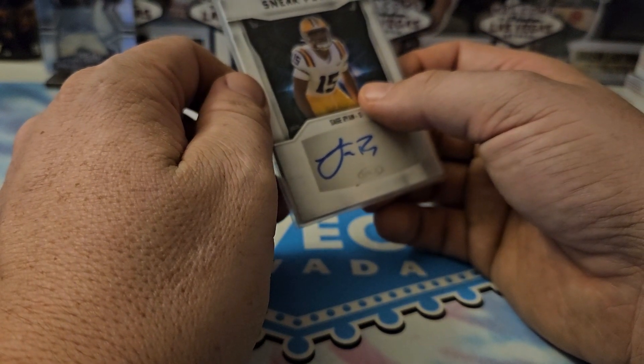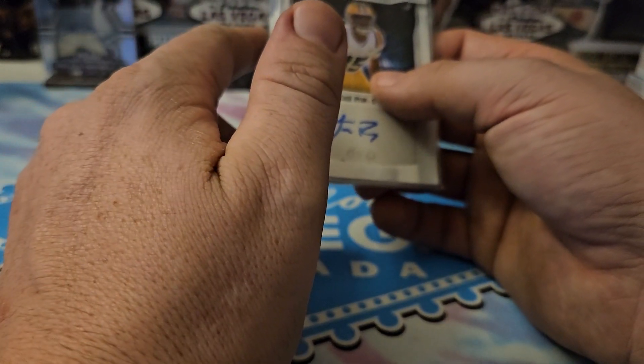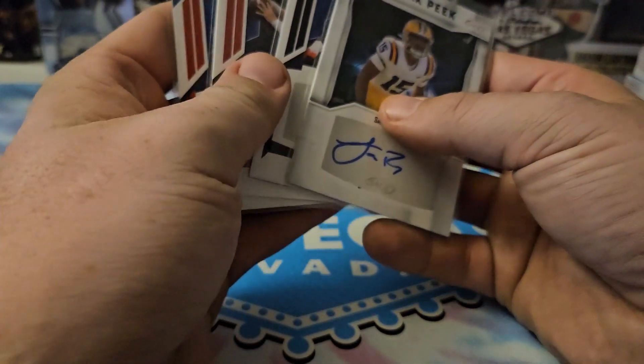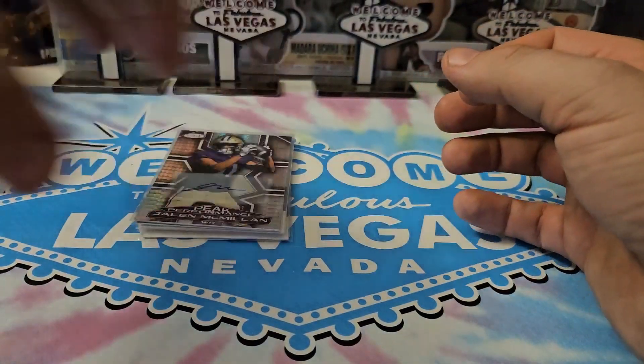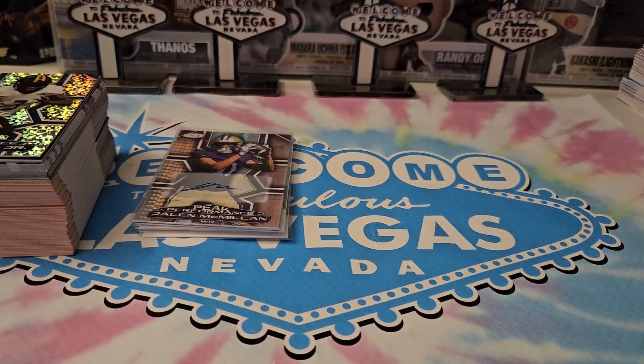We didn't get any of the five-star Barry Sanders cards — not the 1988 season, rookie of the year, four-time rushing champion, '97 MVP, or the Hall of Fame Barry Sanders. But we did pull five autographs! Thank you so much for hanging out with me here in fabulous Las Vegas. Everything will be up in my eBay store after a live sale in the Facebook group 'Not Your Kids Collectibles,' then on my Whatnot and eBay accounts. Hit that like button, subscribe, and hit the notification bell — we're dropping videos all the time. See you next time!